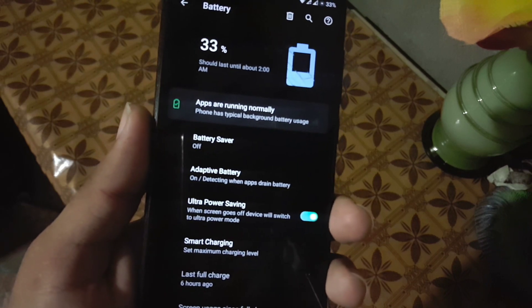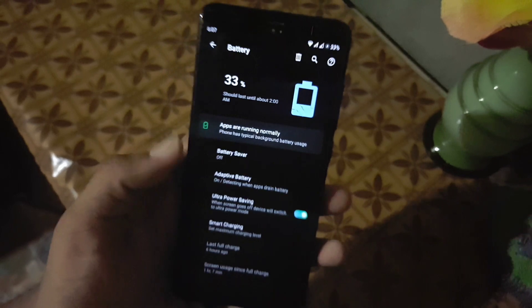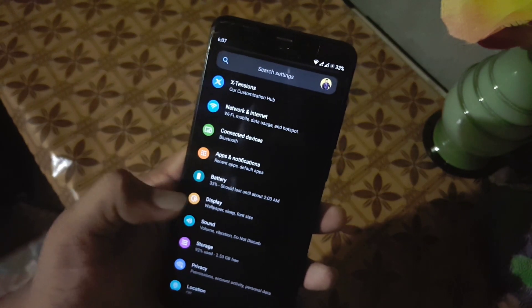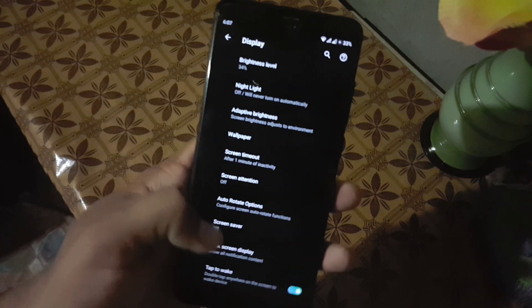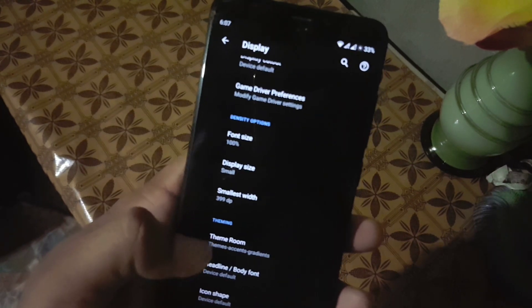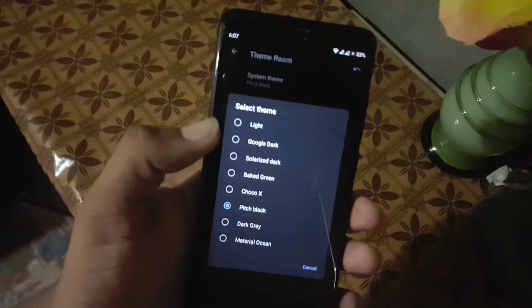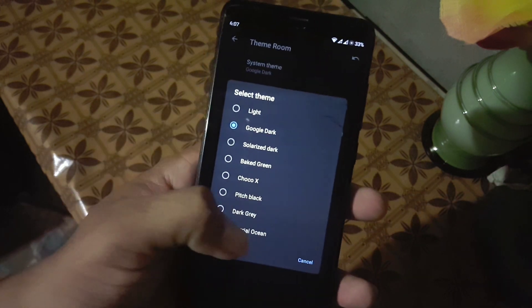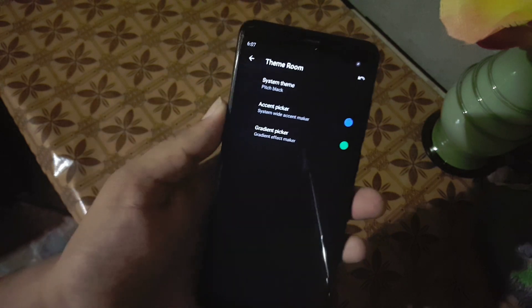The battery performance of this ROM is pretty good, and here we also have a new feature — ultra power saving mode — which will automatically turn on when your phone is on sleep mode. Then we have the display. Here we have all the previous settings, but in the theming section you can change the themes. We have a lot of options to select, as you can see — pitch black, material ocean.